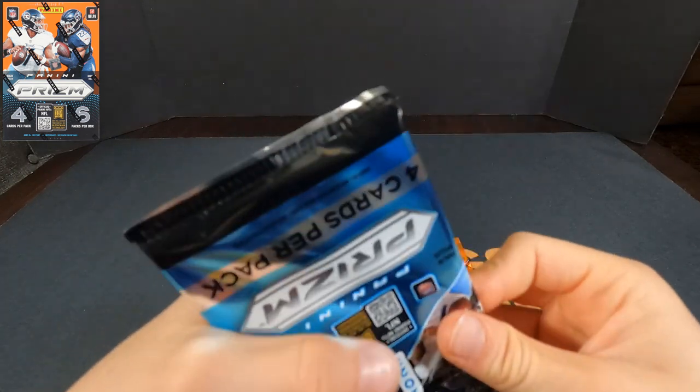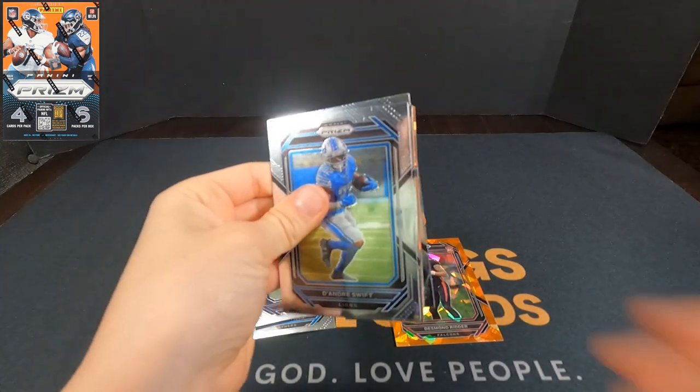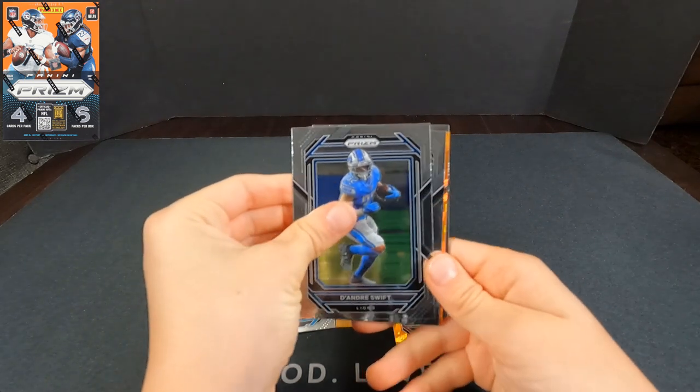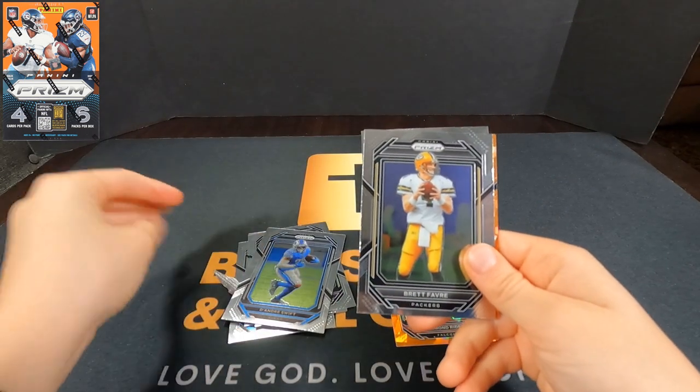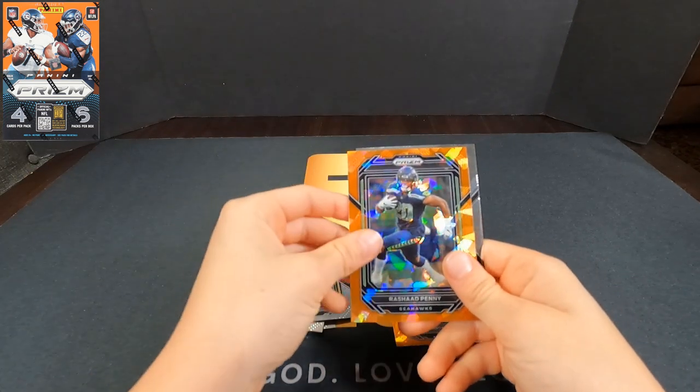We got our Fanatics orange ice exclusive rookie — Desmond Ritter! Not having a bad start to the season. That would have been so good if we never knew what his season was going to be like. Still looking for maybe a Pickens or Pickett, who probably aren't having as good a year right now.